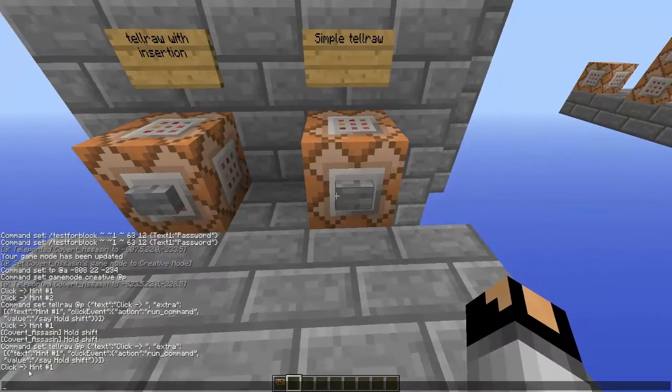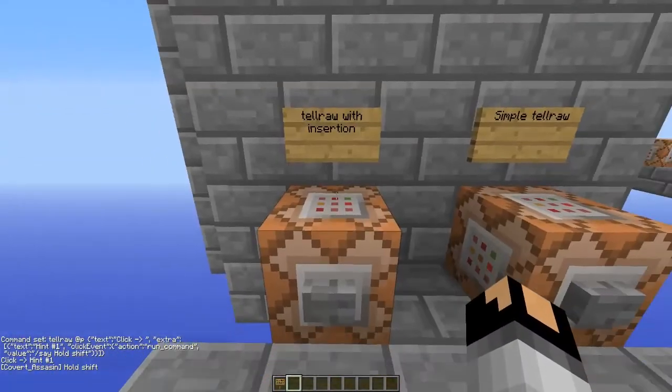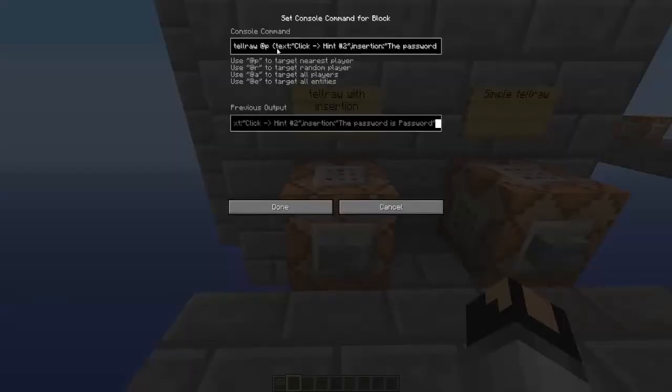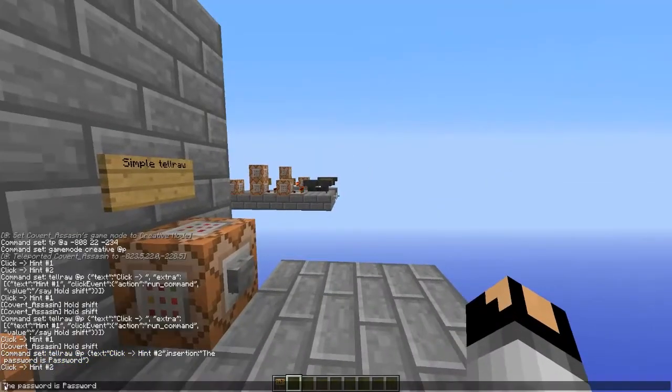So it's pretty simple. When you click it, it runs the command "say hold shift." So this is the actual new thing in 1.8 - it is a new tag called insertion. So what this does is where it's tellraw player "click hint number two," and I just got lazy and made it the entire thing you can click on. Then you just do comma, insertion, colon, and then whatever text you want. So if I hold shift and click this, then it says the password is password, and that inserts it into my text box.